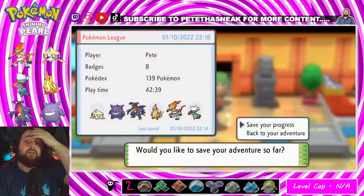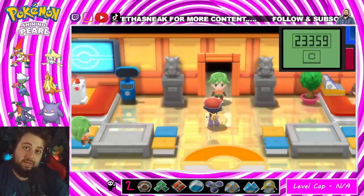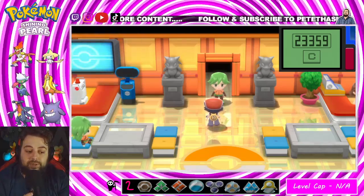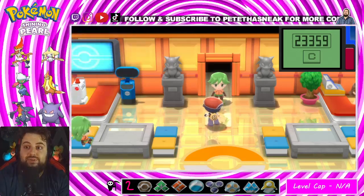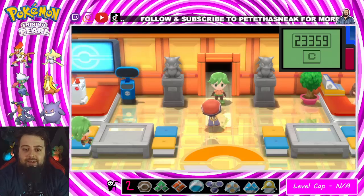That being said, let's go into the Elite Four. I did Sunny Shore Gym and Victory Road off camera — I just really wanted to get to this point. It's time to finish this Nuzlocke series, it's been going on way too long. Got to make it look good. Alright, here we go.